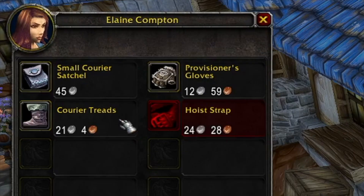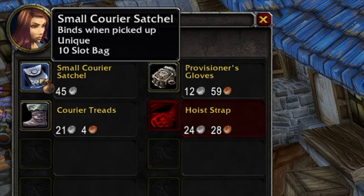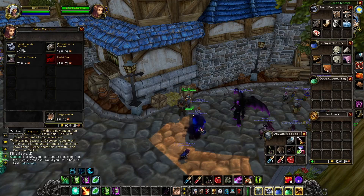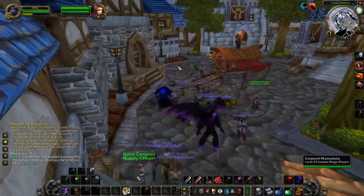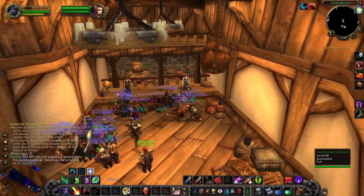Turning in the wayward supplies gets you the opportunity to purchase items — the Small Courier Satchel. You can buy one of them. It's a 10-slot bag, and 45 silver is pretty nice considering that the auction house is full of 10-slot bags that are about one gold each.